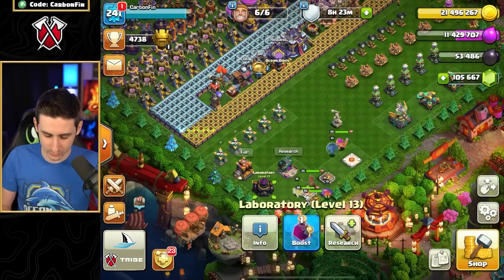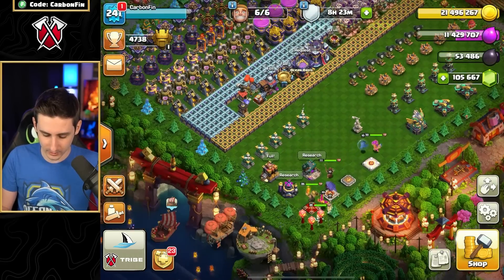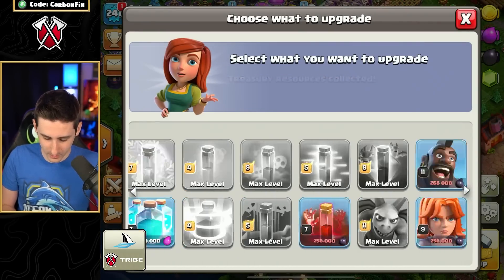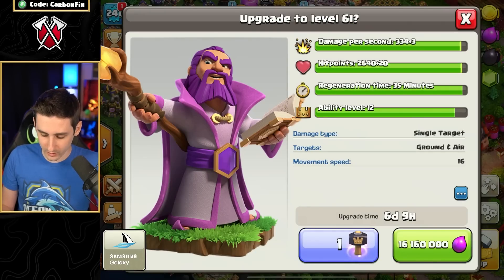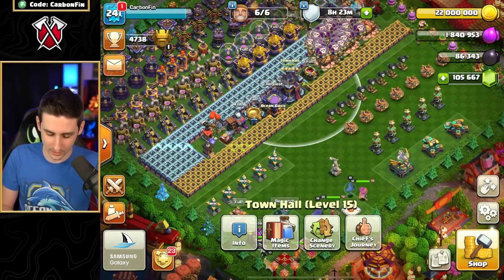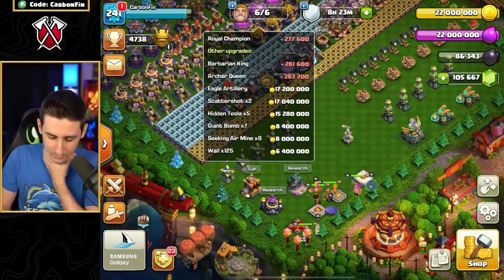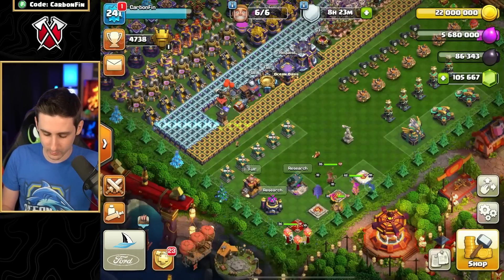What can I get the most bang for my buck here? Probably upgrade the Warden. We'll finish him off, then go to the Town Hall and use the Rune of Elixir. The best thing to upgrade right now is probably still the Warden — let's upgrade him and finish him off with a Book of Heroes.